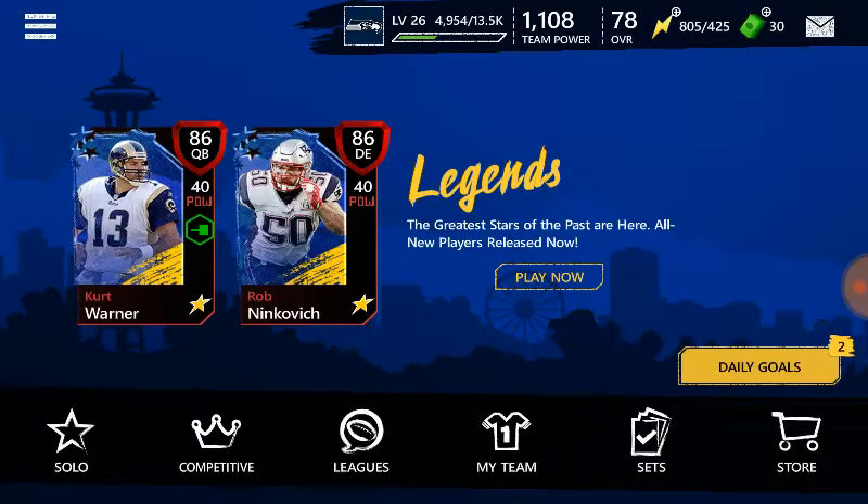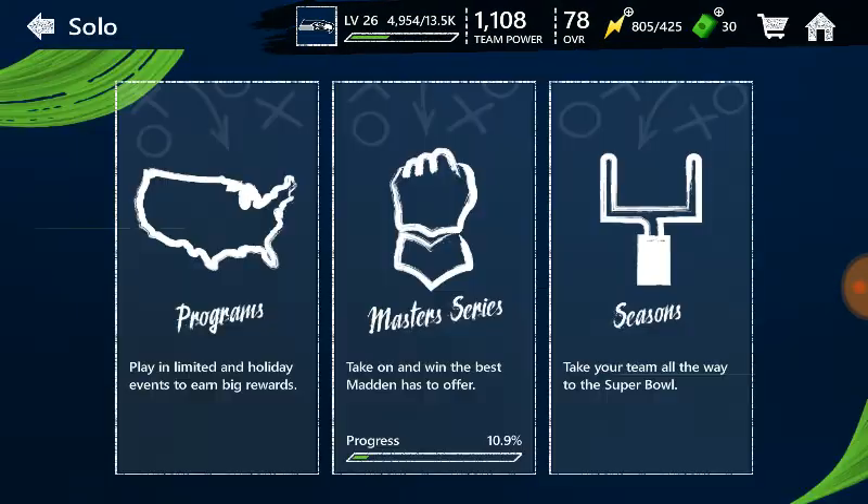When you log on to your game you can get some Legends and play live events and all kinds of stuff. Go to Legends and then let's go ahead and go to the live events really quick.